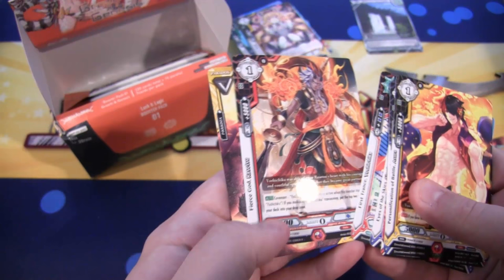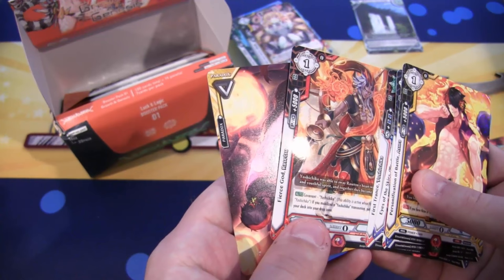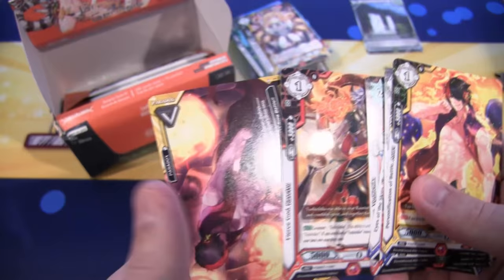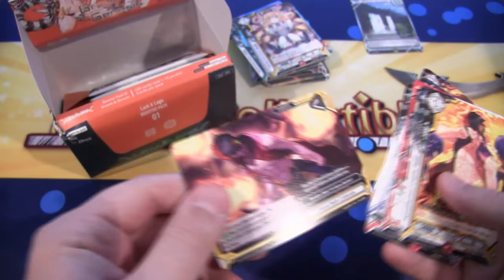And then we have this guy — he definitely can't be a good guy. It's a Rare, and that is Fierce God Rosetsu. I haven't seen much of the anime, only the first couple episodes, so I'm not really sure if he appears in it or what. But it looks awesome. And there's another Bloodbath Colosseum — so he's the dude on that card.